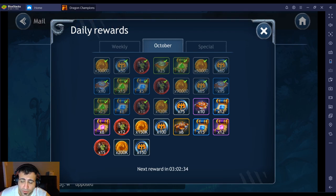Number four: make sure to log in every single day. Dragon Champions has daily login rewards — unlike some other games it looks to feature different champions every month. In October they're giving Adam, who's not a great champion, but hopefully next month will be better. You also get lots of dracoins — 50, 60, 65 — plus ability scrolls, experience tomes, and gold. Overall it's very, very good.